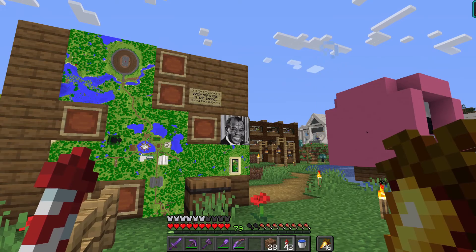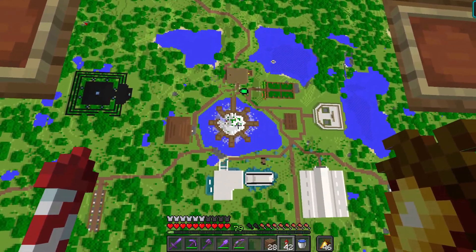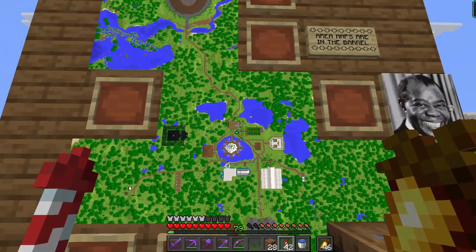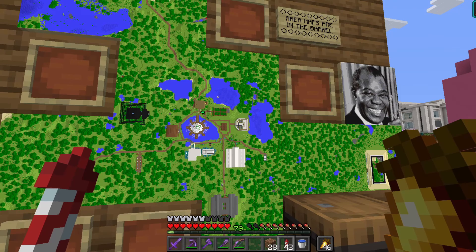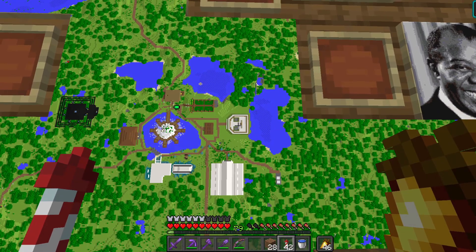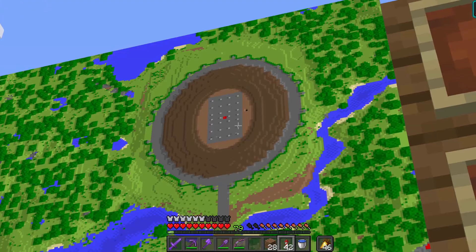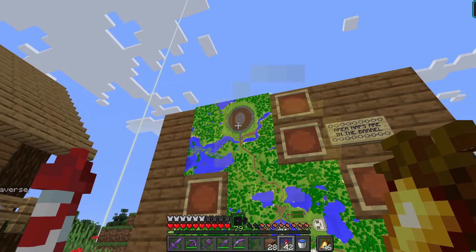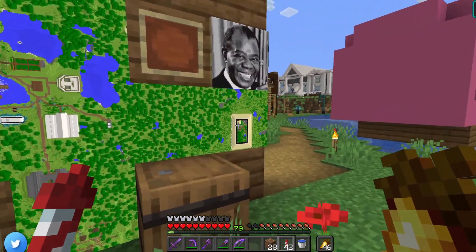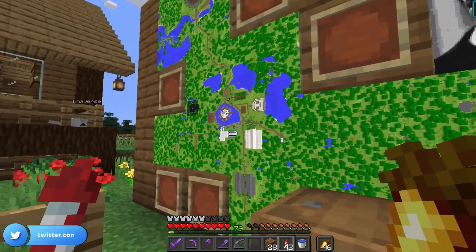This is the spawn area map, so this is where we are and the Christmas tree. We've got the starter house, some crops, the dock shelter from Wolfie, the temple to Luna, and I think this is a PvP arena — not quite sure, you'll have to ask Gabe. And this is Paul's mini games area.